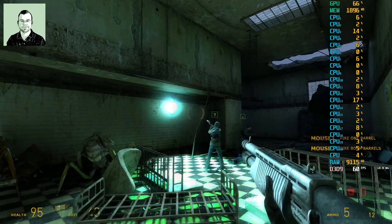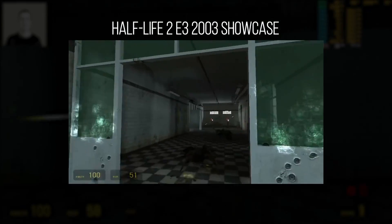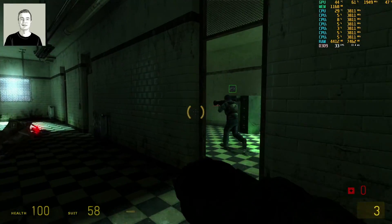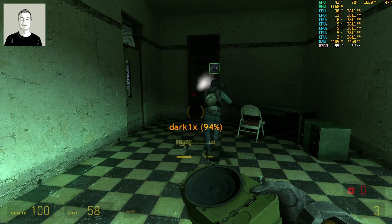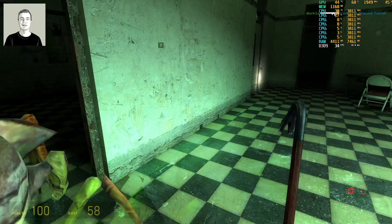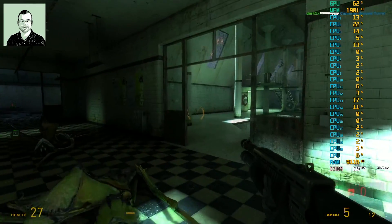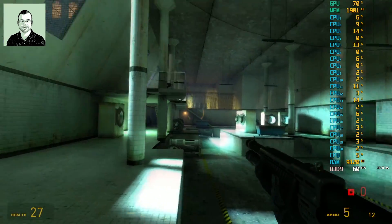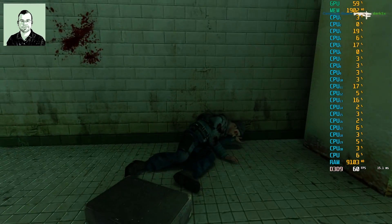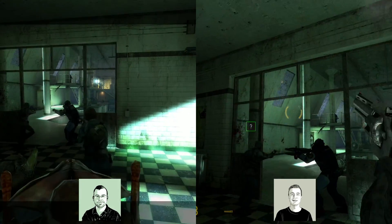This is the famous bug bait area from around E3 2003 where they showed you commanding the ant lions as a distraction. Be careful — there's a trip mine in that room. Looking at the laundromat washing machine area: the underside comparison with RT is substantial. Half-Life 2's radiosity is doing a pretty good job already, but that extra layer of indirect lighting from RT on top is really masterful.